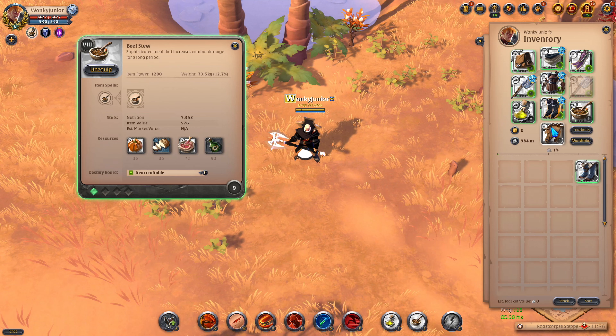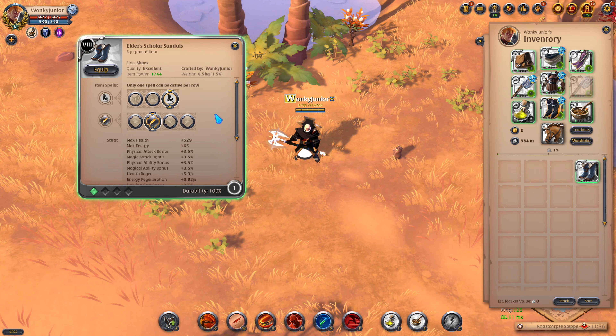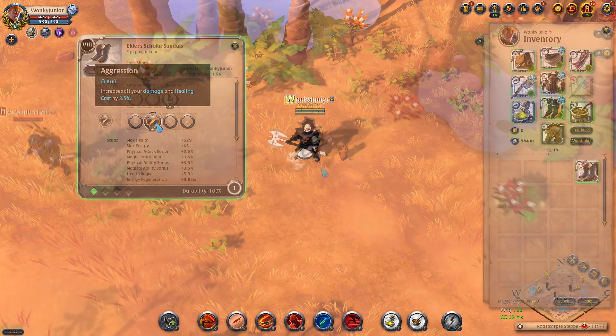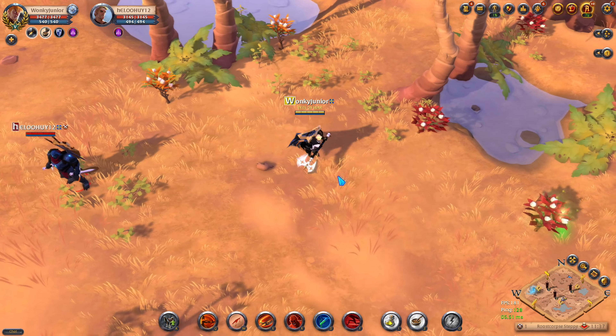But for alternatives, specifically for PvE, if you don't like the Demon Boots, then you can go with the Scholar's Sandals, and choose the third ability and second passive. This will give you more movement speed and energy regeneration, which is what I use mainly for PvE dungeons. So now let's go over to the gameplay, where I will show you the best way to play this build.